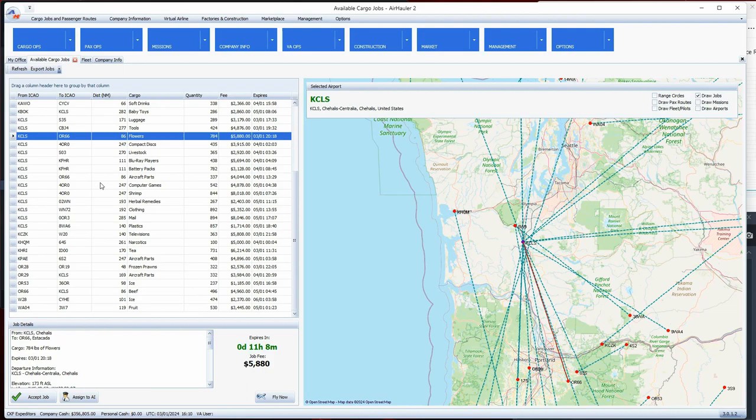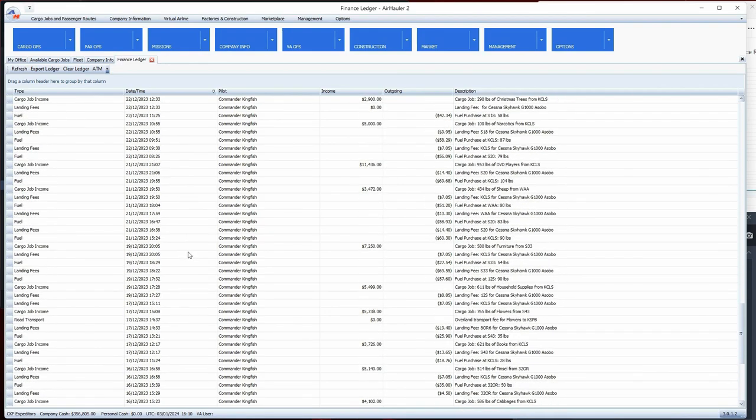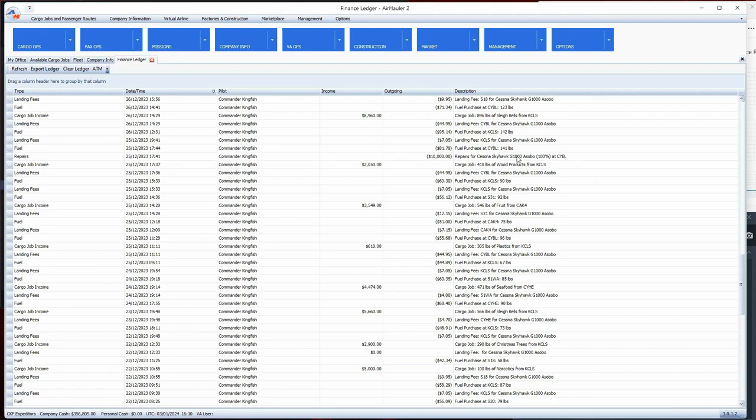Now on aircraft repairs - if we go to the company ledger, you'll see I've been doing a lot of flying. There's a lot of grinding involved. You can see where I had to do some repairs on the maintenance. Typically when you hear a siren sound while you're flying, that means Air Hauler has flagged a broken part that needs to be repaired. On those broken parts, you can usually finish your delivery and get back to your base.